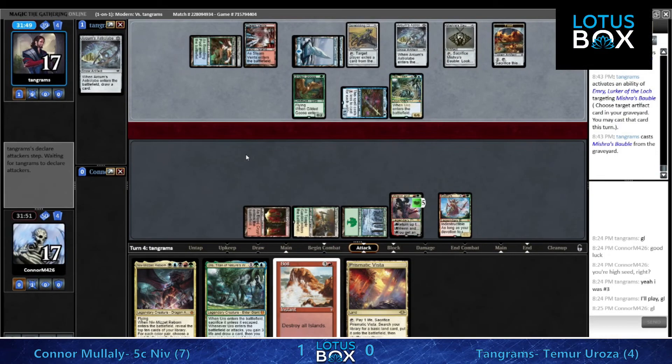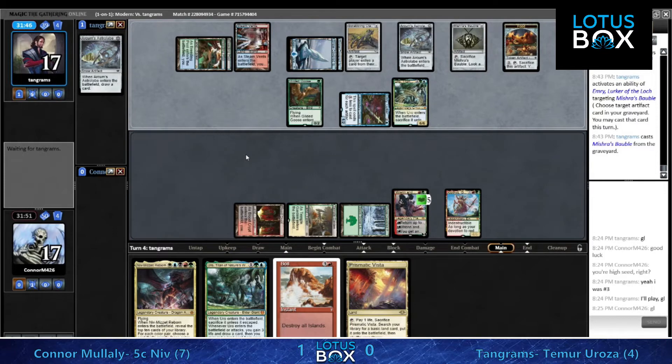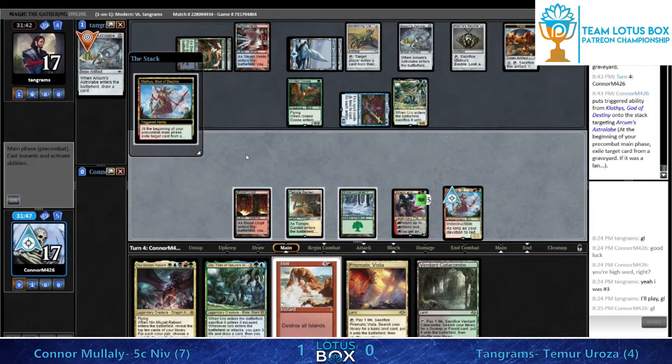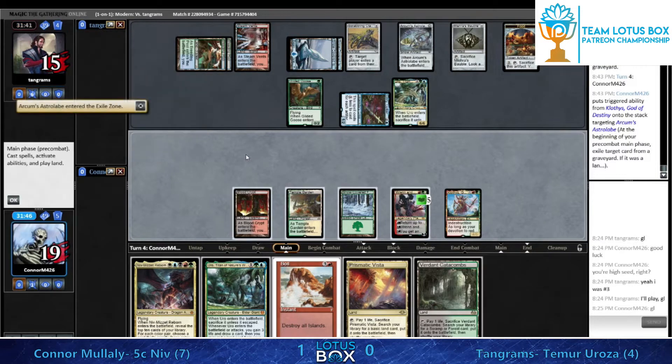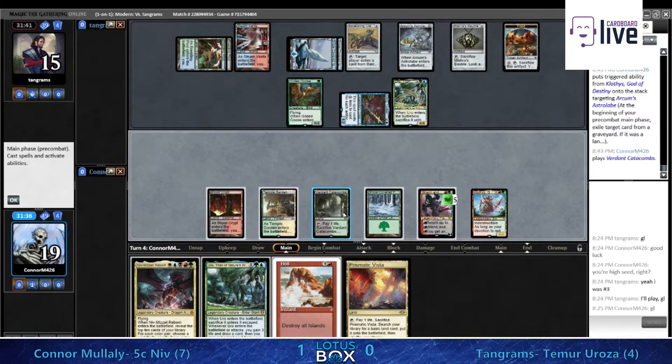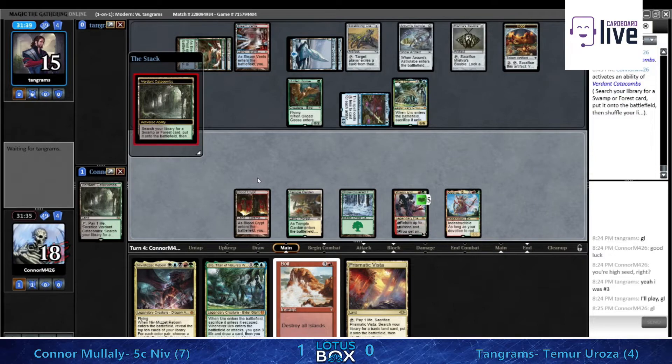Tangrams getting the second draw for Emry - Emry really doing work here. This is why I kind of like having Lightning Helix in the deck. Do we see all of them boarded out? I believe there are no Helixes left in this deck. You see just how powerful Emry can be - just setting things up, making sure there's enough raw cardboard to do the things you want to do.